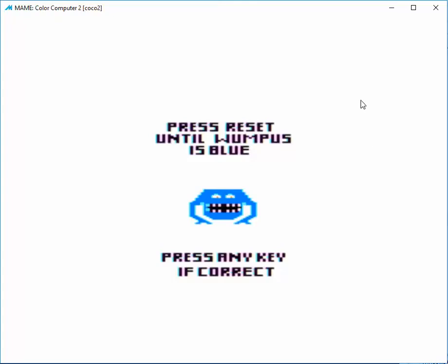Hi guys, here is the latest progress on 3D Monster Maze. This is the color calibration screen so you get your palette set correctly. This is just a reuse of the code from the Wumpus cartridge.